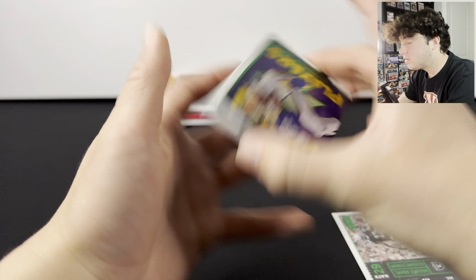Here are the rookies on the base: Keon White, Brian Branch. The rest is going to be base cards. We've got an Any Given Sunday Austin Ekeler, a For the Record Josh Jacobs, and the last card is a Najee Harris on the Powerhouse.